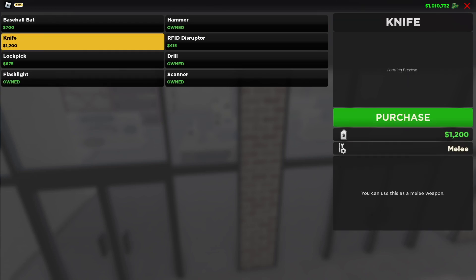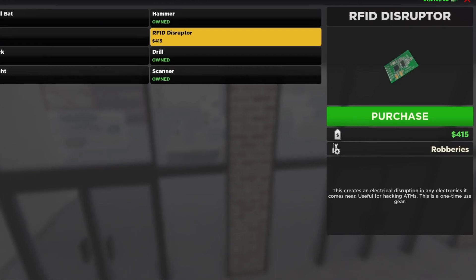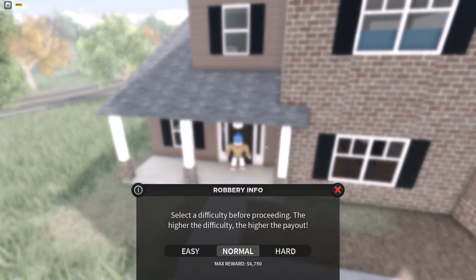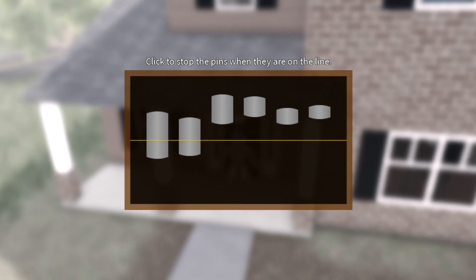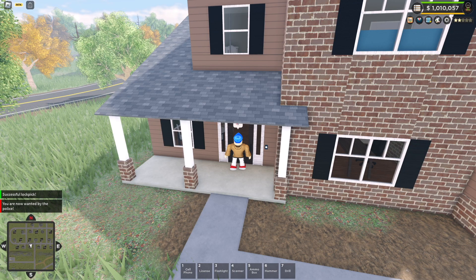However, if we click on the hammer or the knife, you can see those are very easily identified as melee weapons. The RFID disruptor, the drill, and the lockpick are also marked strictly for robberies. Speaking of robberies, nothing too much different here — clicking on the lockpick menu takes you to a rounded menu that's a little easier on the eyes. Unfortunately, once you get past this, the actual minigame itself is no different than what it previously was. Maybe just a revamp showing how the pins are moving up and down — not too much of a difference here.